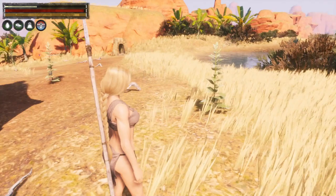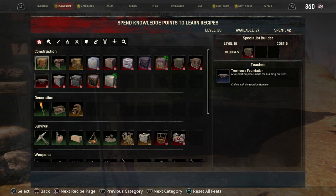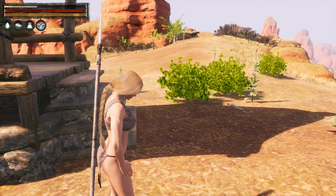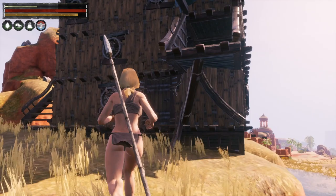He looks a little bit simple. Anyway, what we're going to do next — because I'm now at level 20, and at level 20 I can buy the Novice Saddlemaker. I've got 27 points available, so let's buy Novice Saddlemaker, which costs five. This now means that I can make myself a Saddler's bench. Let's do that inside, because we've got quite a few benches in there already. We'll find space for a Saddler.